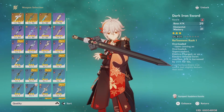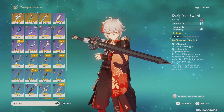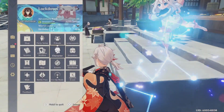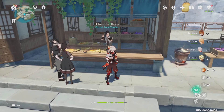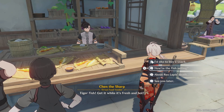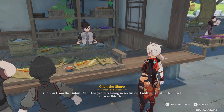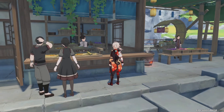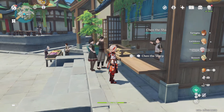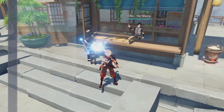That's actually not that bad. People that don't have this weapon might want to think about getting it just to test it on Kazuha. Now I'll tell you how to get it — it's very simple. You go to Chen the Sharp, click on the second dialogue option 'how are the fish selling?', he'll go through that and tell you how they're selling. After that, if you hadn't done this already, it would ask you to ask about the Guhua clan. Once you do that, he will gift you with the Dark Iron Sword.